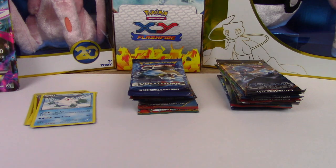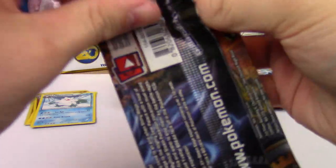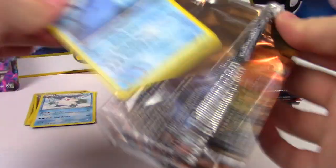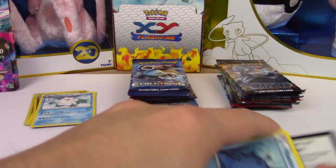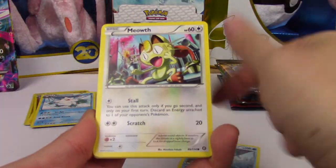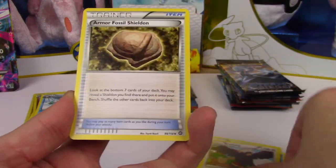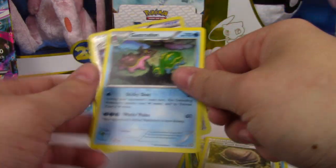Another Steam Siege pack. Mantine, Meowth, Larvesta, Fletchling, Oshawott, Nuzleaf, Braviary, Armor Fossil Shieldon, Spirit Link, and a Gastrodon.